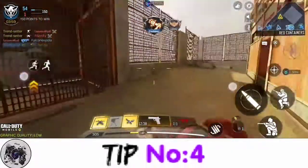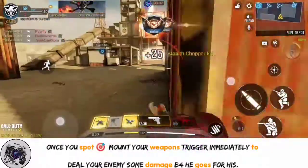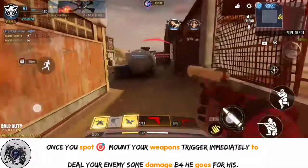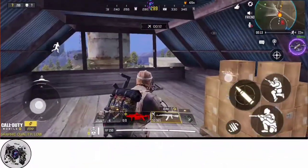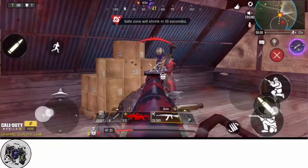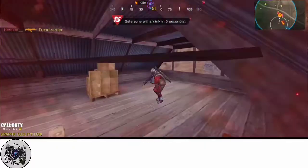Tip number four. When you finally spot an enemy, mount your weapon almost immediately but fire with precision so as to make your shots count. A missed shot can mean your life and an immediate respawn. And if you're in a battle royale match, it means the end of that match for you, especially when you're playing solo or when in a squad where you're the only one standing.